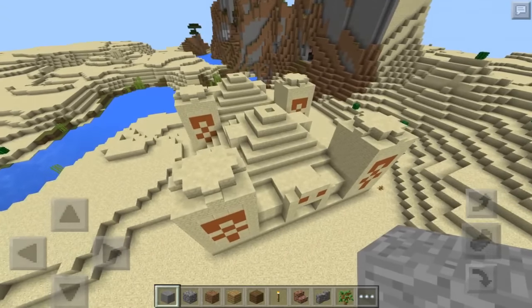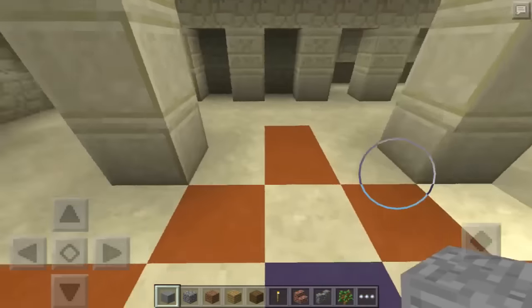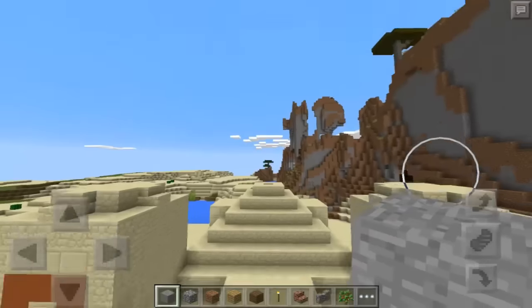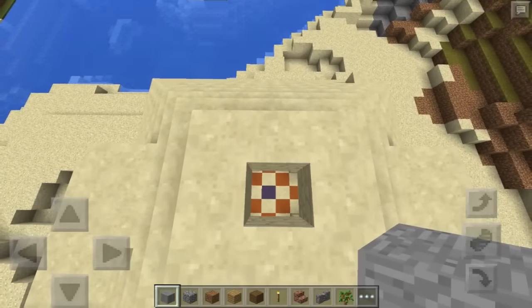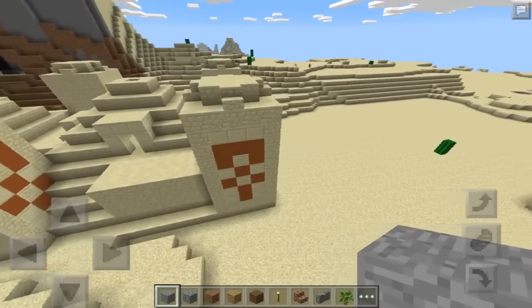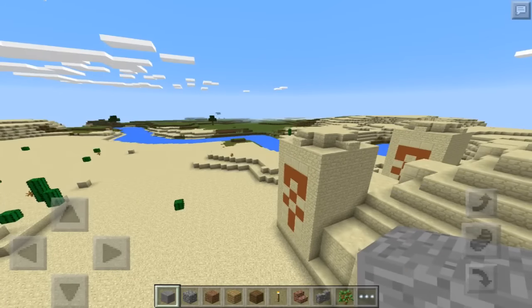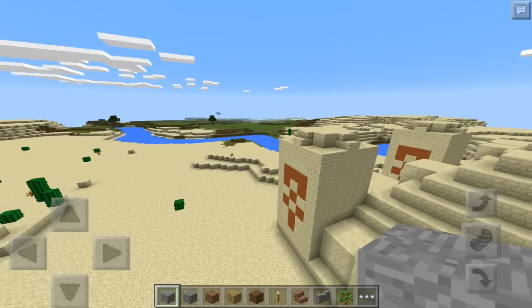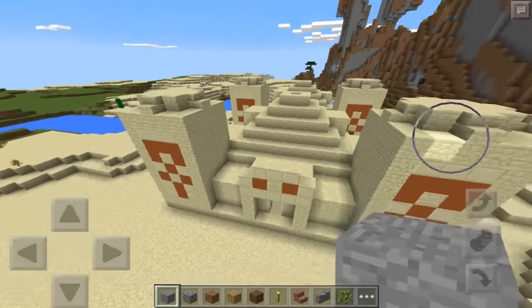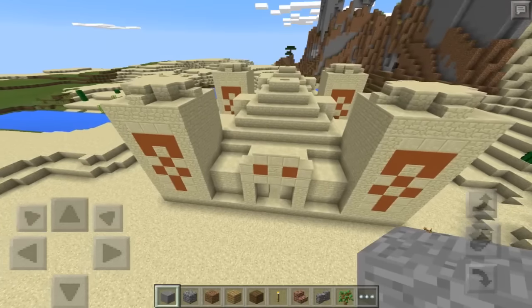At first I thought it was one big one but it turns out it is two. You can notice it by coming all the way over here — this is the main entrance, you'll find this center design, and if you get out and check the other part you'll find the second one. These are rare structures that spawn on deserts. The only thing we lack are jungle temples, which I believe are not implemented yet because they require dispensers or pistons, and we don't have those in Minecraft Pocket Edition as of now.